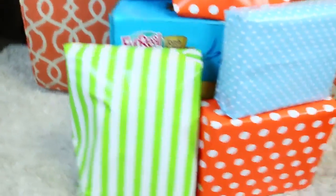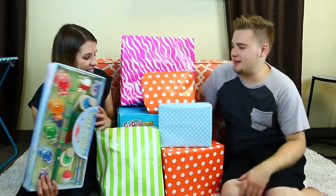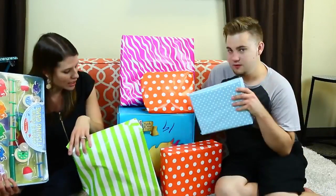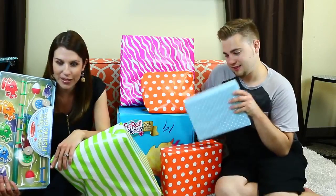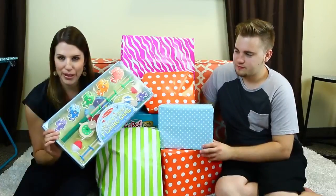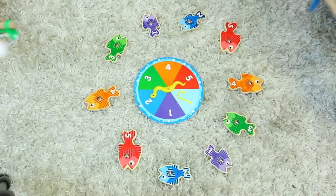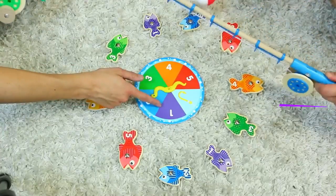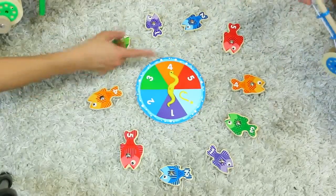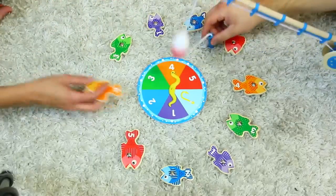Everything is kind of color coded to the pitch - and we didn't even plan that, it just happened. We have all these surprises - six different surprises. Basically we spin a spinner and it will give us a number and a color, so we've got to choose that number and color and then that will match to a gift.